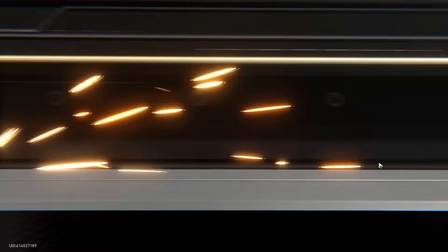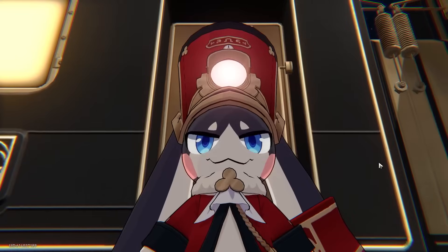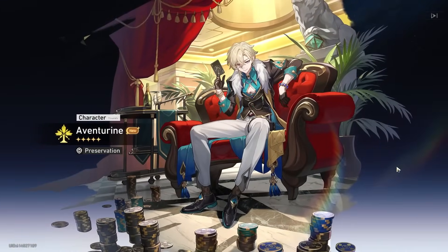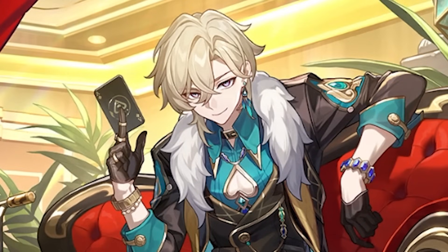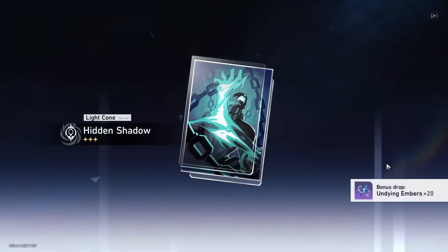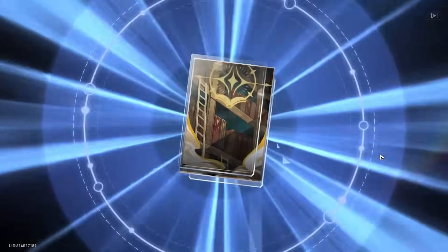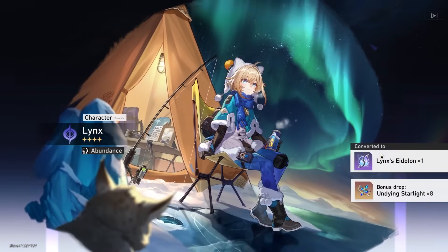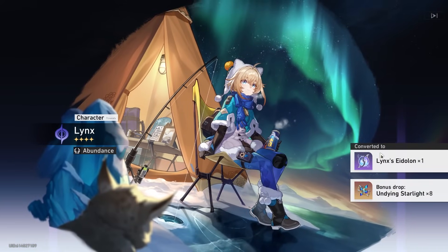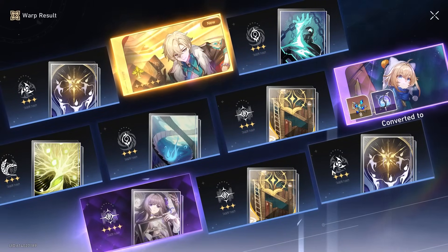We didn't have to go into our stash of shards quite yet. And there he is. Welcome home. Now I need to learn how to build you and how you work. Can I get a Serval? Please? Just one, preferably two, but just one. That's not who I needed. Now the free Lynx is going to go to waste.